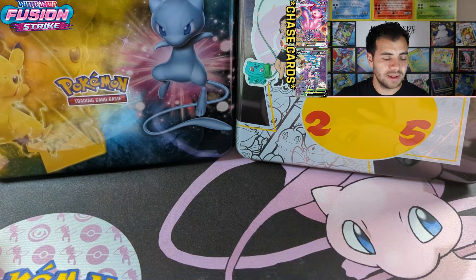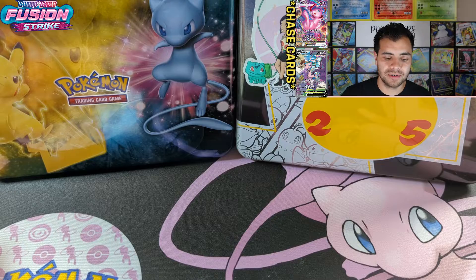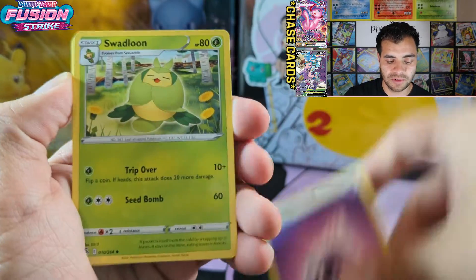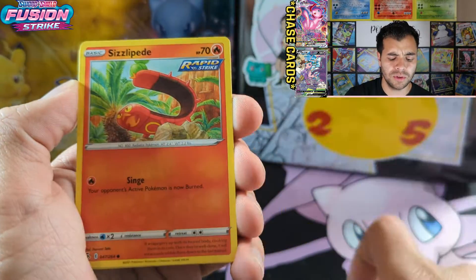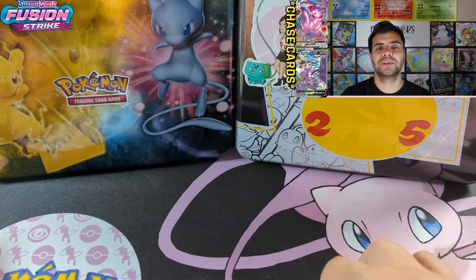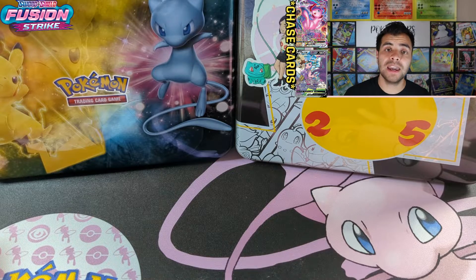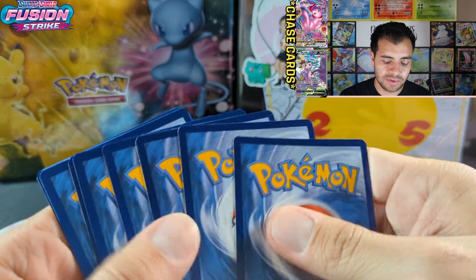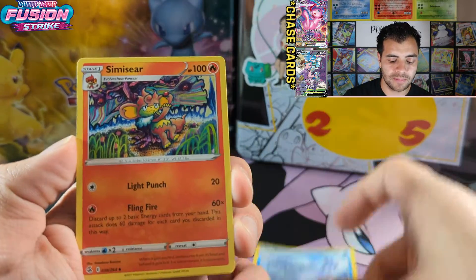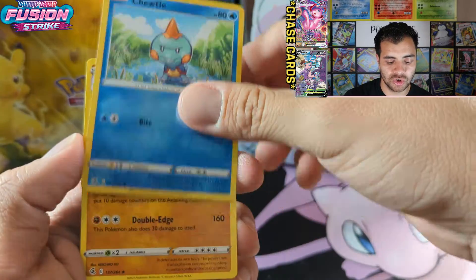We're getting so many hits from Fusion Strike — like ridiculous alternate arts after alternate arts for other people. Lucky for them, right? Because over a year in, I can't even pull one single alternate art. This is our third or fourth booster box that we have opened and we have not pulled an alternate art. Hopefully our luck would change and one of these packs right here we can get at least a Mew alternate art.